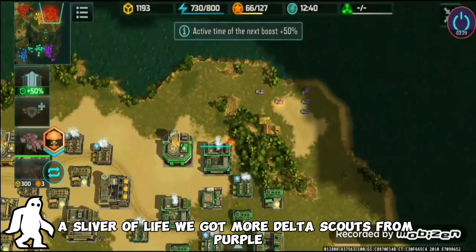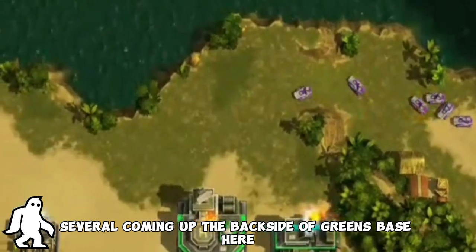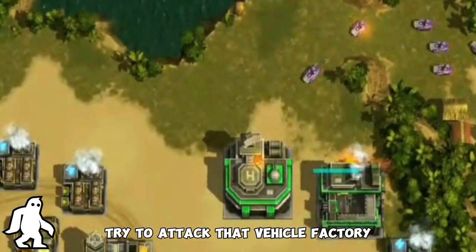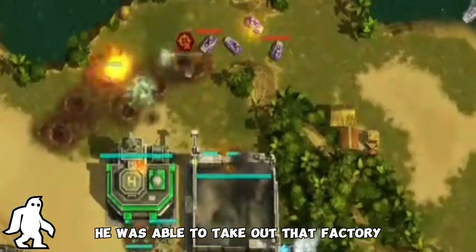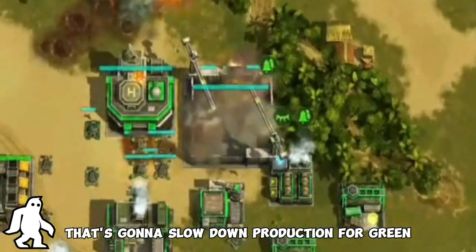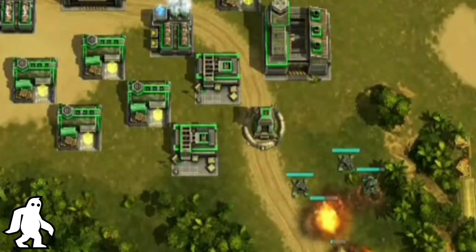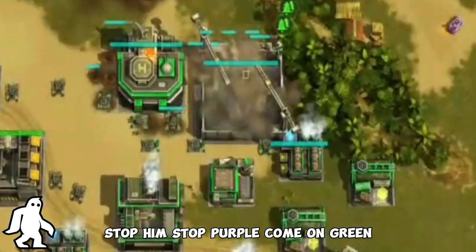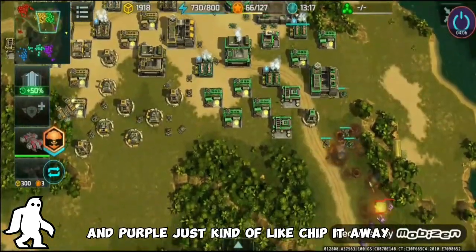We've got more Delta scouts from purple — several coming up the backside of green's base, trying to attack the vehicle factory that was just upgraded. Purple was able to take out that factory and that's going to slow down production for green.